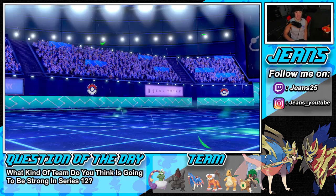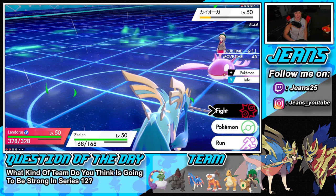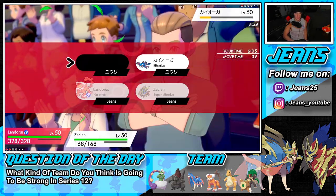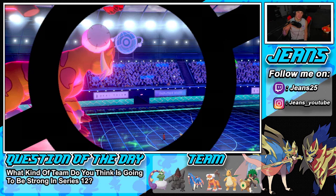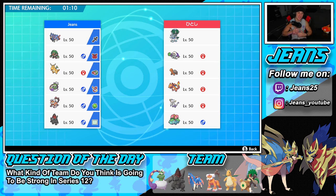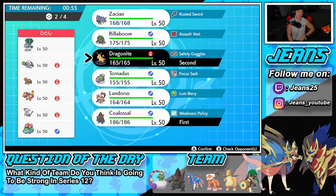Battle three — definitely using Steam Engine since we couldn't in battle one. Going up against a strong Ice Rider Calyrex team with Oranguru, Torkoal, Charizard, Mawile, and Venusaur for Chlorophyll in Sun. I want to get off the Steam Engine combo. He might lead Mawile for Fake Out but we have Inner Focus on Dragonite so we can't be faked out. Bringing Dragonite and Coalossal as leads, Zacian and Landorus in the back.